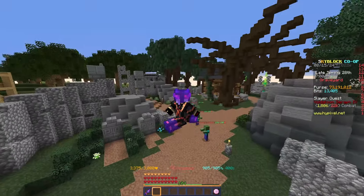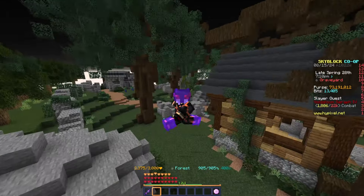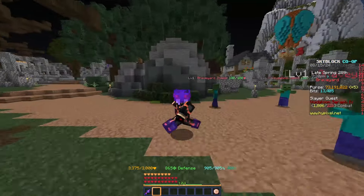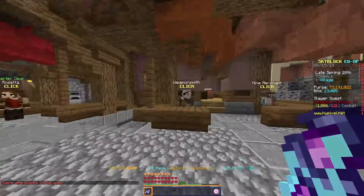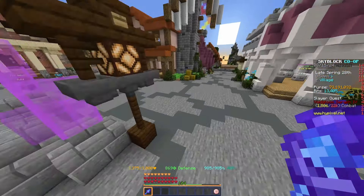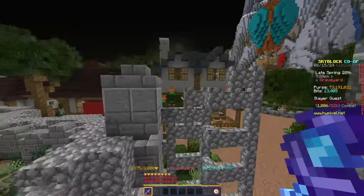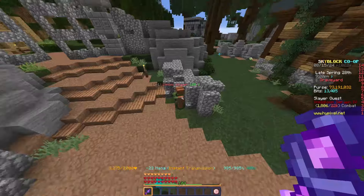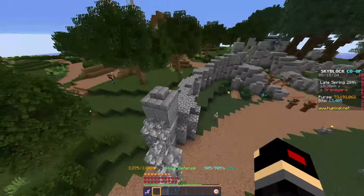Tier 1 is much easier than the other tiers. It only has 500 health and deals 15 damage per second, and costs 2,000 coins to spawn. For your gear, you can use an Undead Sword purchased from the Weaponsmith for 100 coins, and for armor you can use Rosetta's Armor, Farm Armor, or really whatever you have since the boss deals so little damage. To get the required XP to spawn this slayer, just kill graveyard zombies next to the tavern. Once it spawns, just hit it until it's dead — there are no special strategies needed.